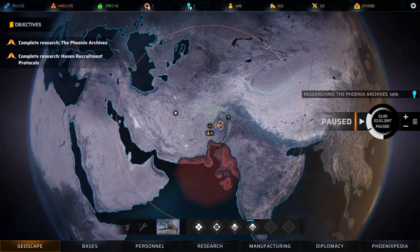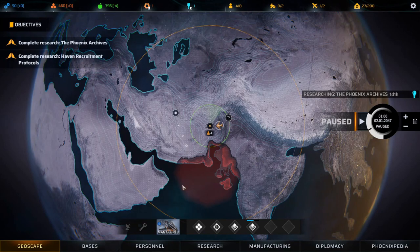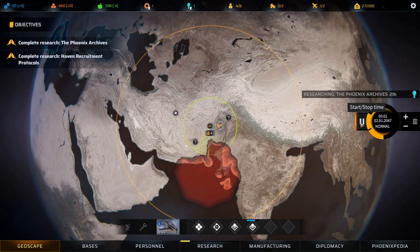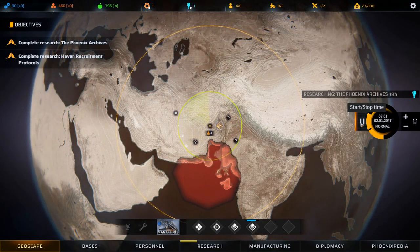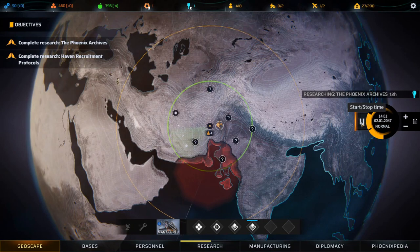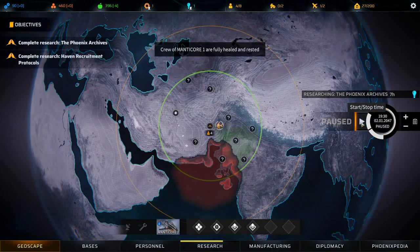Welcome back to Phoenix Point! We are scanning around our main base. In the last episode we went through the tutorial and a scavenging site. One of our soldiers is quite wounded, so we're going to let that soldier heal up a bit and then go check out some of these sites. Our soldier is basically healed, so let's take a look at this site.